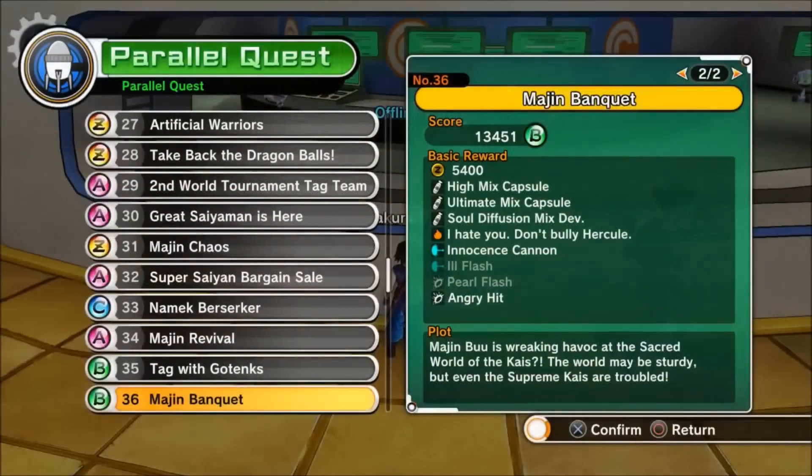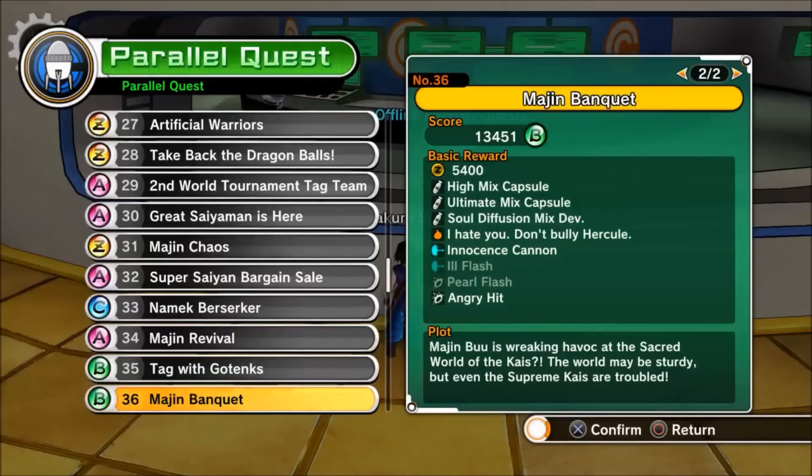Next up, we have a Z-soul called 'I Hate You Don't Bully Hercule'. You get this from Parallel Quest 36: Majin Banquet. The hidden conditions are to be defeated in five minutes, and to defeat Hercule and revive Buu.